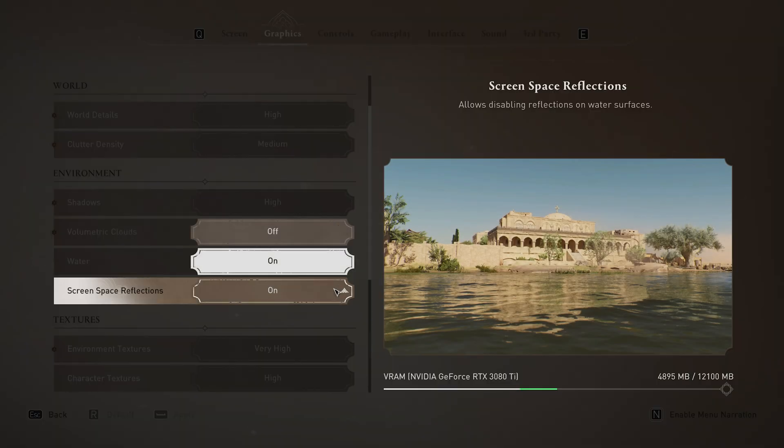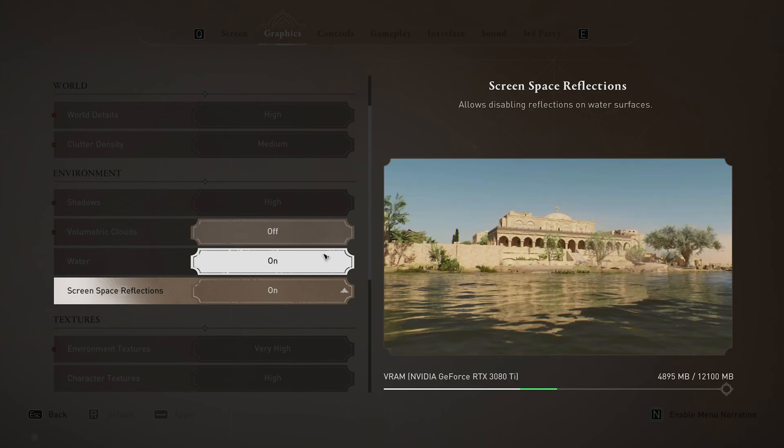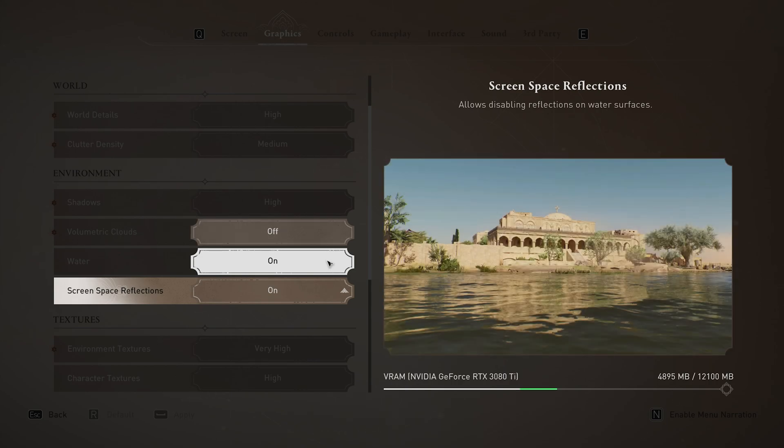Screen space reflections — turning this off will make everything look quite weird, but it does come with a small performance impact of around 2%. If you can afford to have this on, I'd highly recommend it, as the gameplay change is just massive.